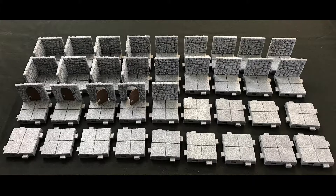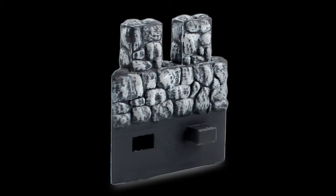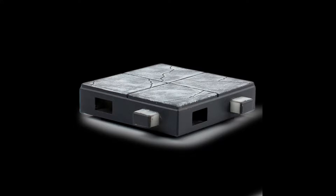Three additional types of tiles are available at higher pledge levels or in add-on packs, including the pillar tile, the castle battlement, and the smooth floor tile.